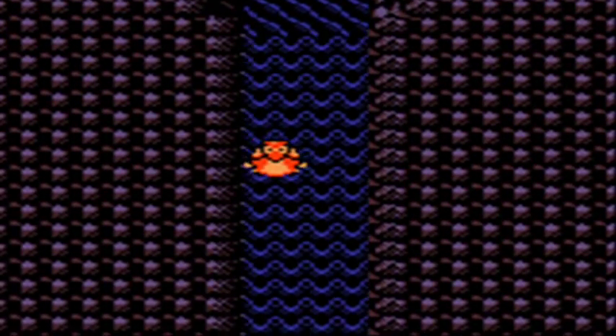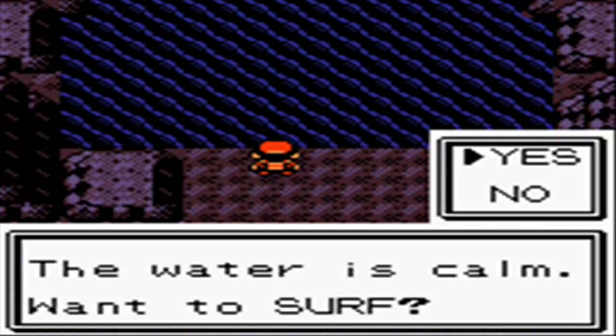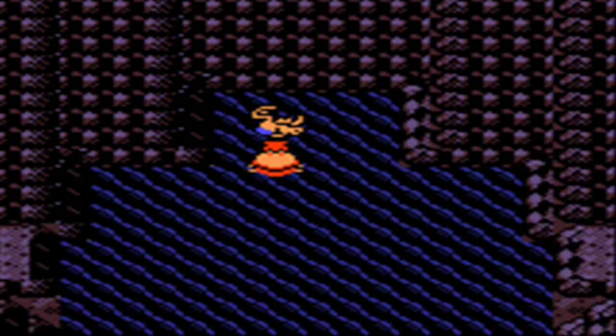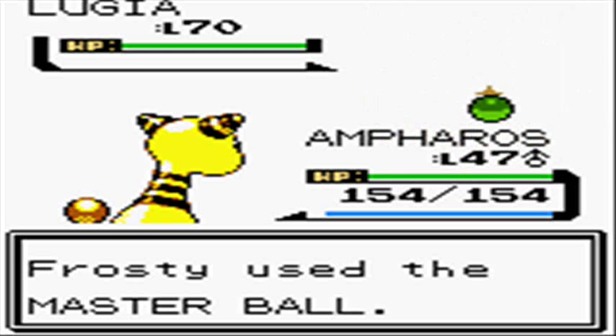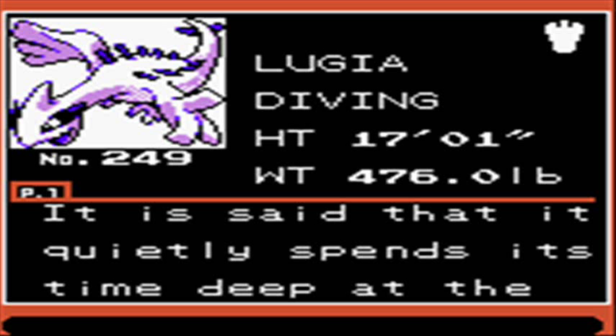The special Pokemon can only be encountered if you have all 16 gym badges, I believe. I switched to Ampharos, but as you'll see, it was completely pointless. Ladies and gentlemen, this is level 70 Lugia — the highest level wild Pokemon you'll face in the entire game. It's the Silver version legendary that you can also get in Gold after all 16 badges. I decided to use the Master Ball here — it guarantees a catch no matter the level or Pokemon. And there you go, caught Lugia.